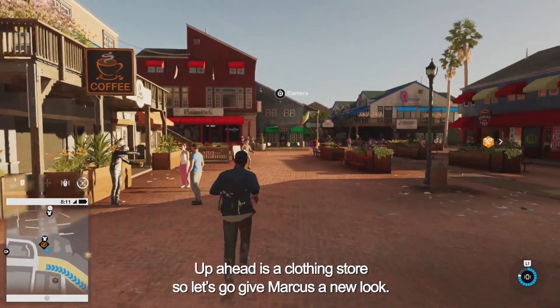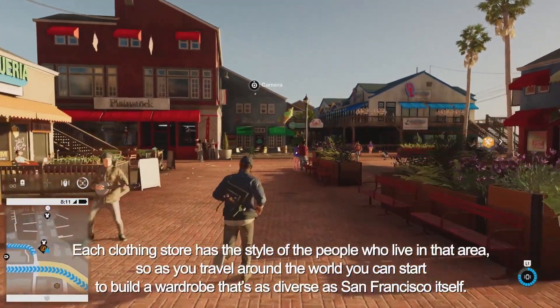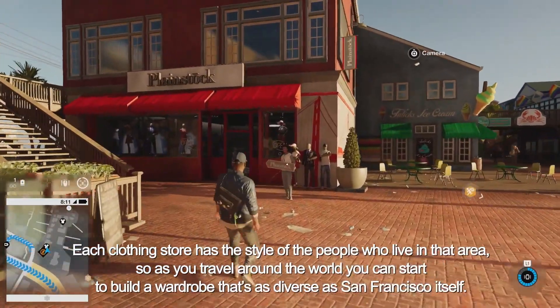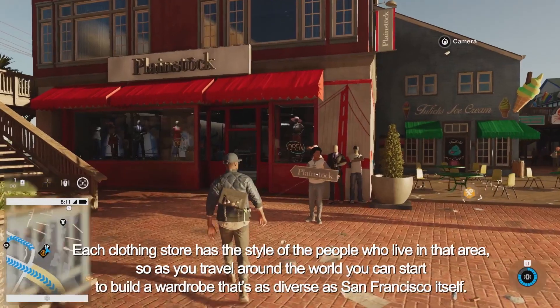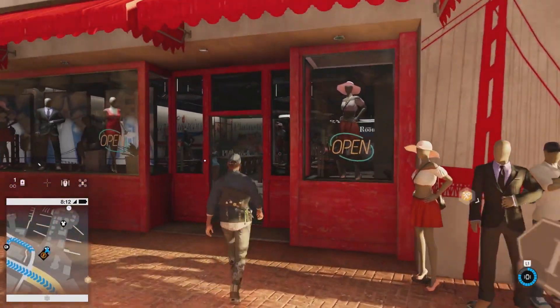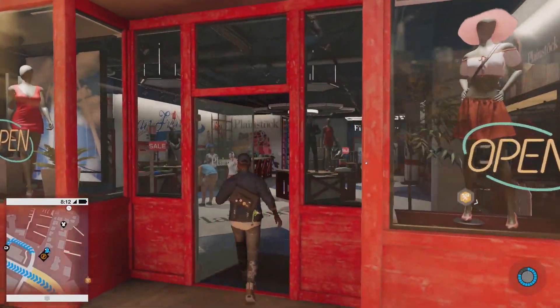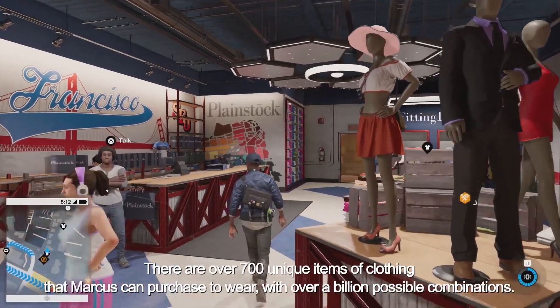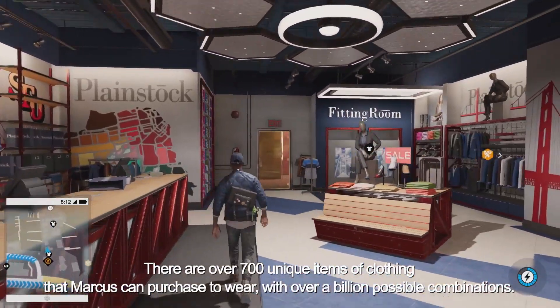Up ahead is a clothing store, so let's go give Marcus a new look. Each clothing store has the style of the people who live in that area, so as you travel around the world, you can start to build a wardrobe that's as diverse as San Francisco itself. There are over 700 unique items of clothing that Marcus can purchase to wear, with over a billion possible combinations.